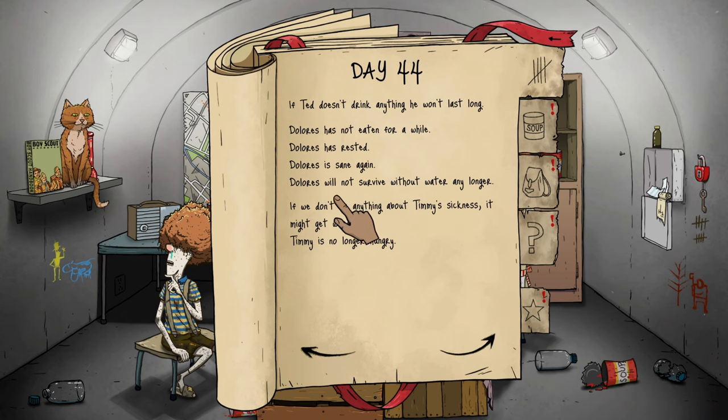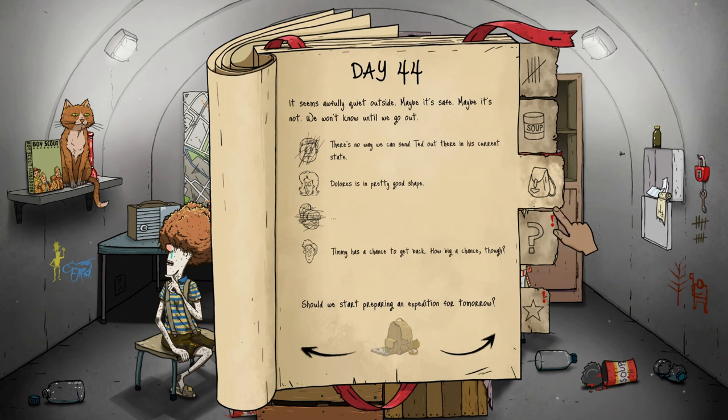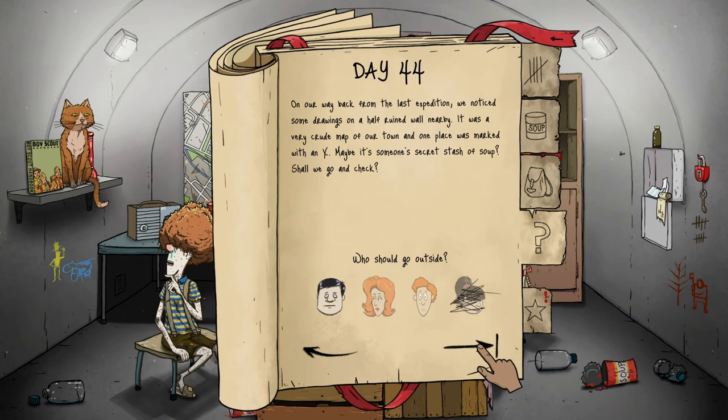Dolores needs water. Dolores is in pretty good shape now so we're going on an expedition tomorrow. On our way back from the last expedition we noticed some drawings on a half-ruined wall — a crude map of our town with one place marked with an X. Maybe it's someone's secret stash. We have too much soup though. Ted, you're going — you raggedy ass. Day 45.